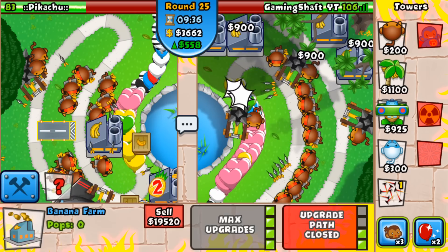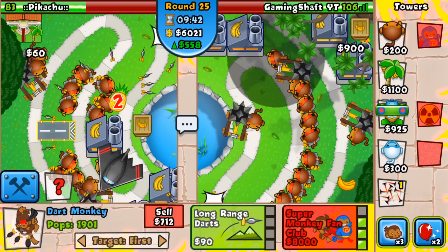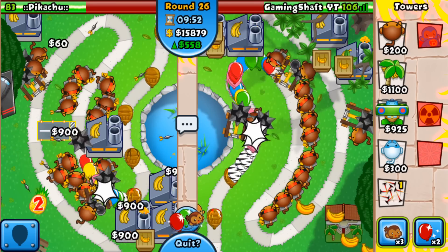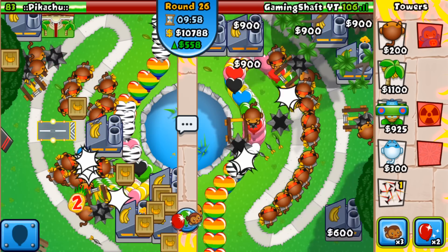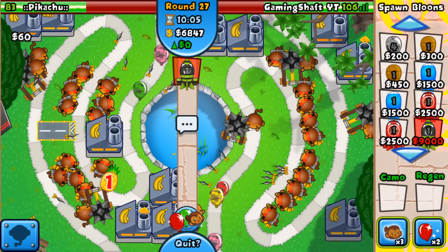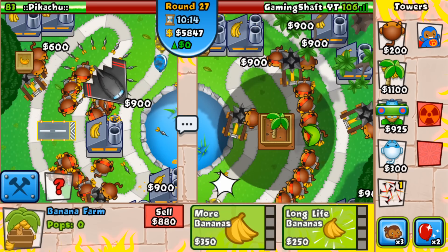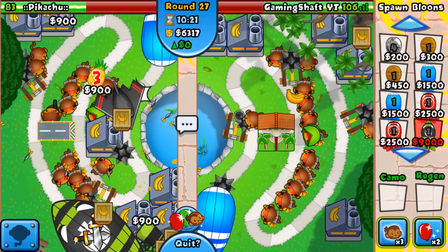Let's get another farm — we're slightly up on farms now, although he's going for his as well. Round 27 next so we're going to need a Super Monkey Fan Club. We've got plenty of money so we should be okay. Let's send him — oh my god — see how he deals with that. He dealt with it okay but I needed to get my fan club so I can't send another one because we've got round 27.